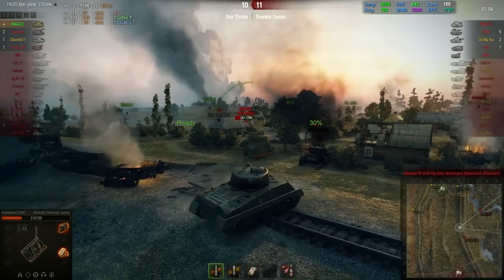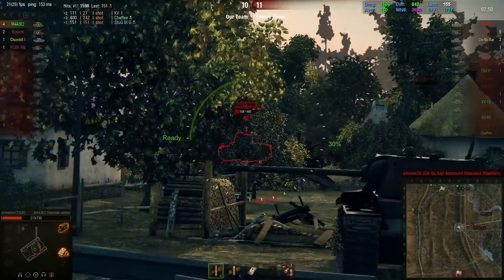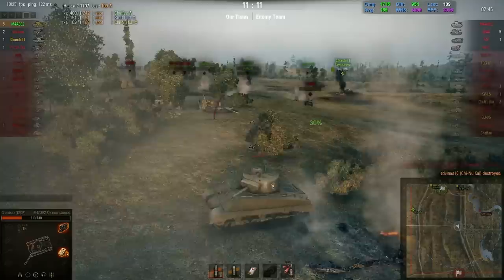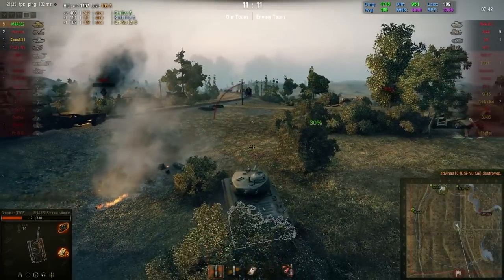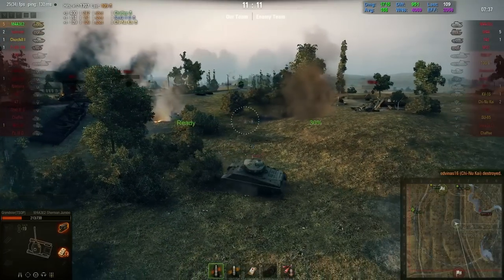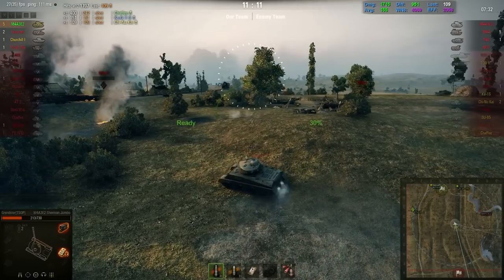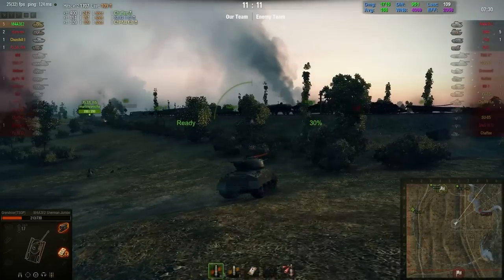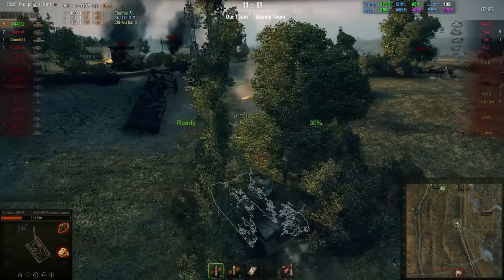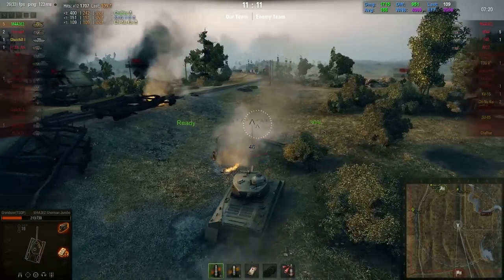The Chino Kai takes out the Nashorn — that is about one of the only things it can reliably penetrate. Sad to say it, but the Chino Kai is just not worth the gold at all. I've played it more than a few times but I just don't see the appeal. If anybody has a good game in it, send it in — I want to feature it so you can show us how to play this pretty mediocre tank.